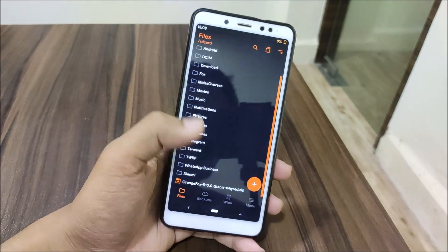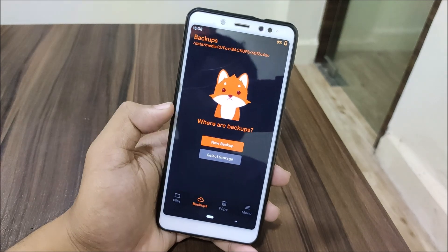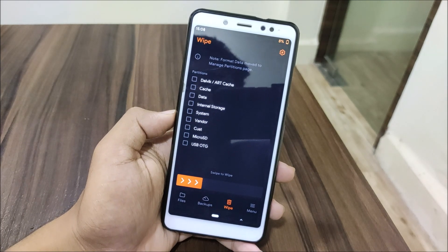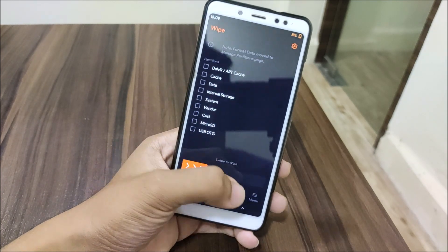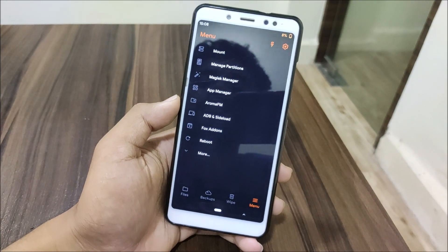Like Magisk and other stuff. The second option is backup, where you can take a new backup and select storage for where to store it. In the wipe option, you can wipe partitions — if you want to wipe data or cache you can do it. While installing the ROM and GApps you can do a clean flash or dirty flash by wiping cache.